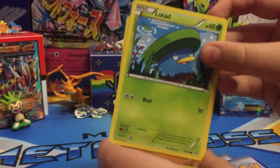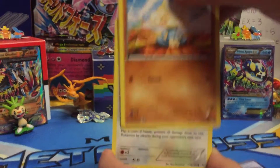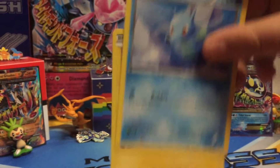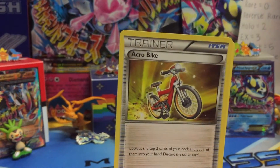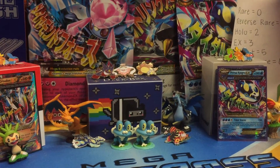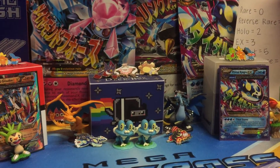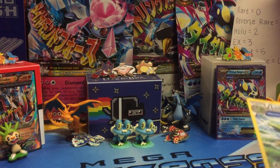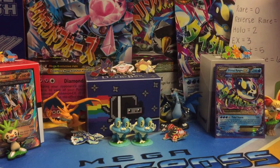Alright, so we got Lotad, Mudkip, Bidoof, Horsea, Chinchou, Acrobike, Lombre, Torchic with the Ancient Trait again, the reverse is Furret, and the rare — Lotad again. Oh my goodness gracious.